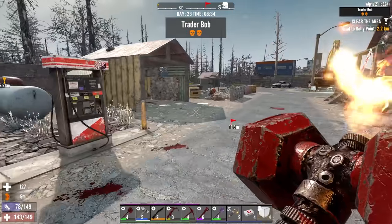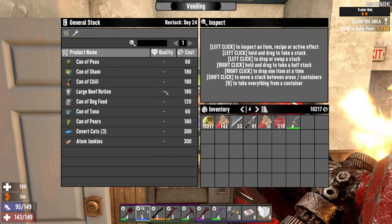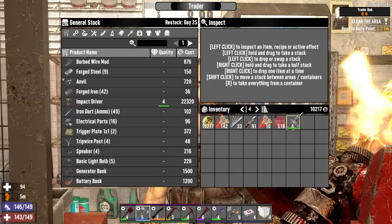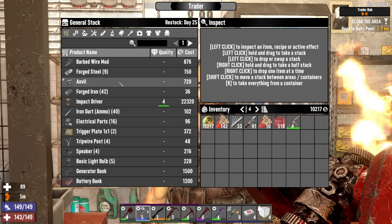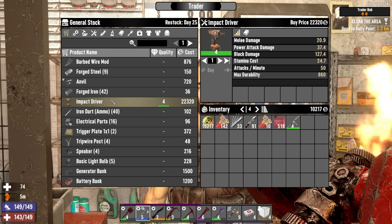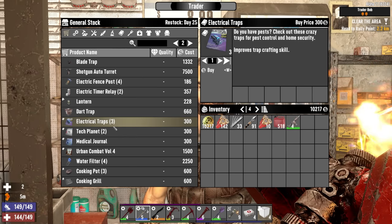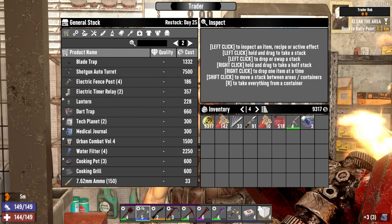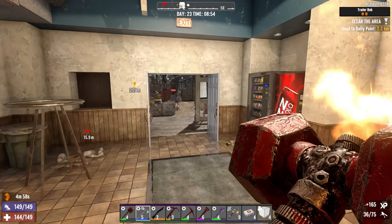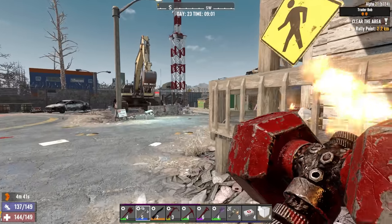At Bobby's vending machine — no eye candies, so the big looting run won't happen today. He does have an impact driver though, which means our trader stage is far enough along that we're into rare tools and the highest tier items. He has some electrical trap magazines — 36 of them, getting us incrementally closer to crafting the shotgun turret, which requires 50. Let's go to the top of that tower and survey this town.